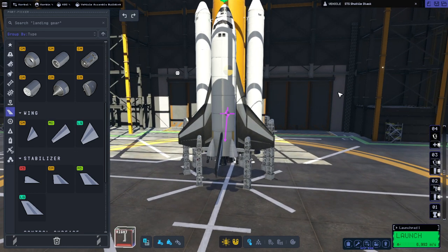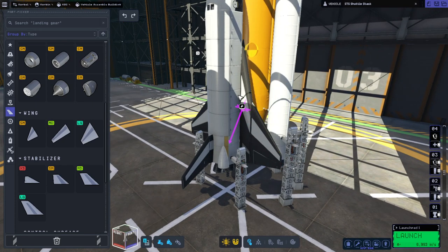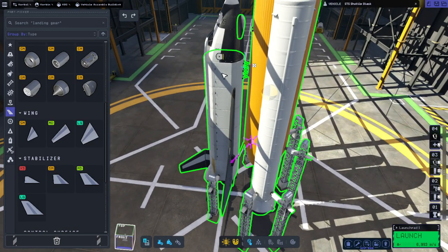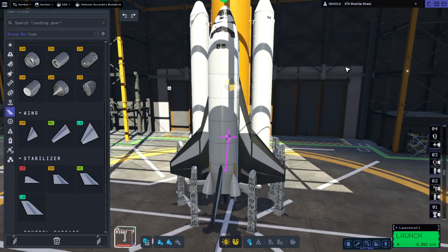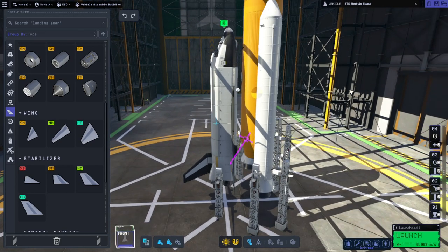We'll see how it goes and I'll probably have to make a few changes. I have put no struts between the wing and the body, but I have put struts between the shuttle and the external tank — there are four. And then, of course, struts between the boosters and external tank for each, and the fuel line feeding into the shuttle.